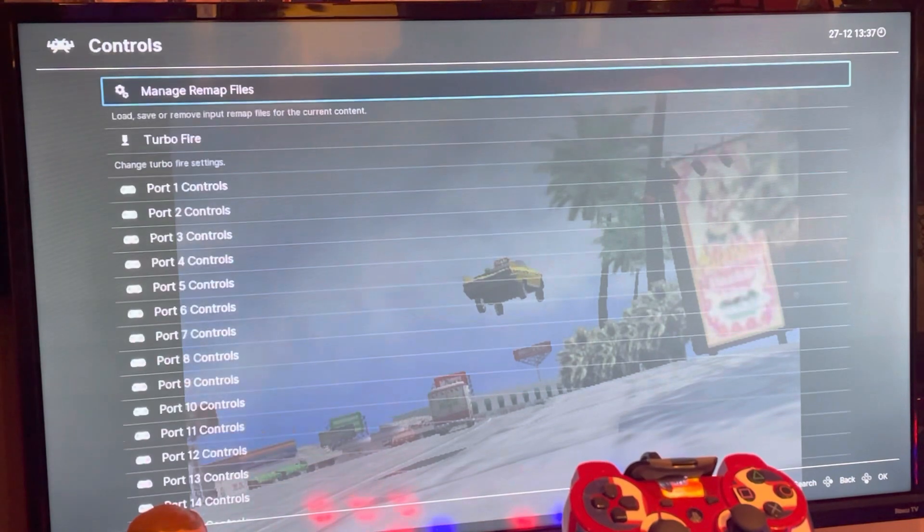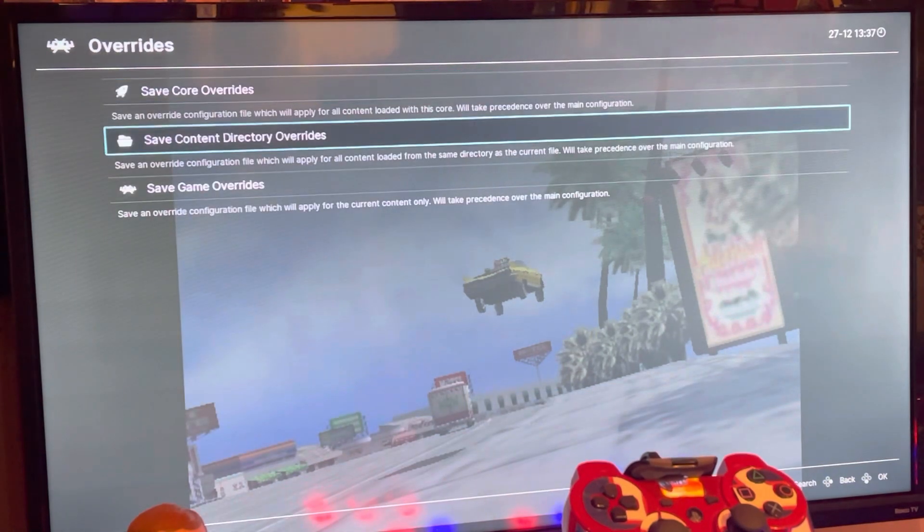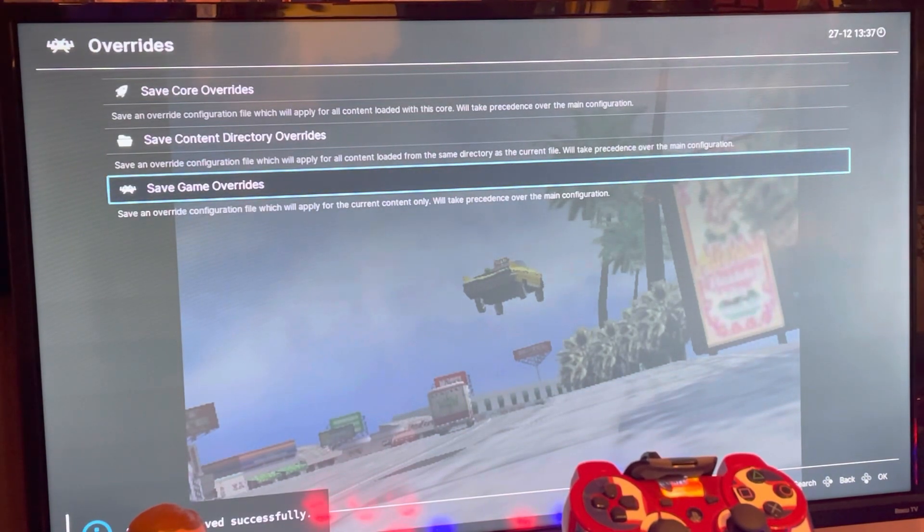We'll go back here — sorry about that. Overrides, Save Game Overrides, press A to save.